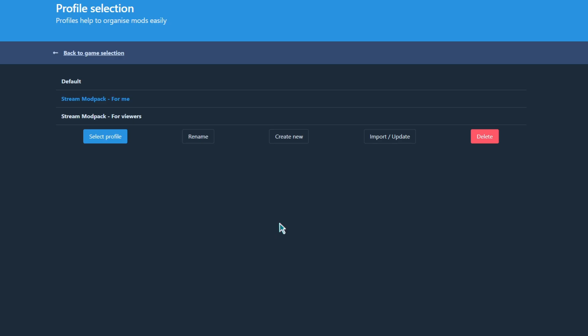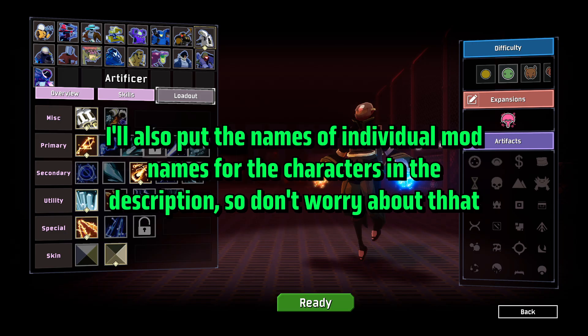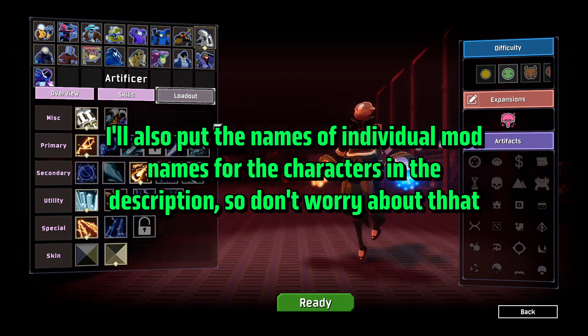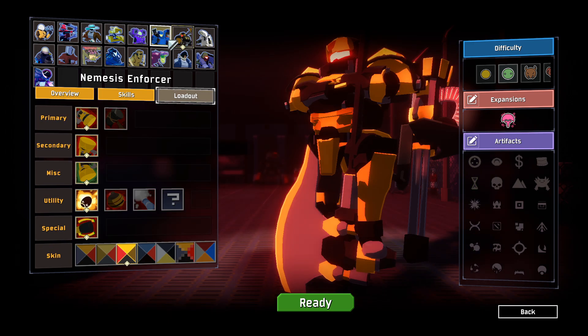Another question I get frequently asked in a lot of my videos is what characters I keep playing — the modded ones. So I'm here to show off all the modded characters I've been using. All of Artificer's extra abilities come from Artificer Extended — I do believe that's the mod name. Enforcer and Nemesis Enforcer come from the Enforcer mod; those are in the same mod.